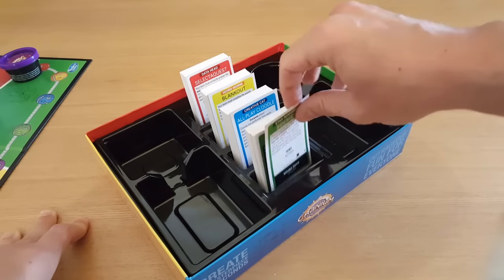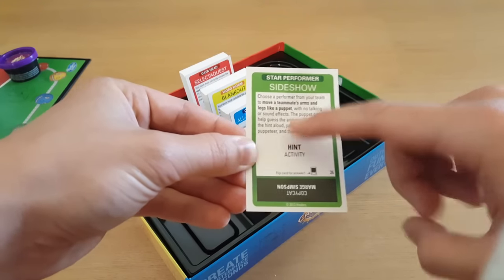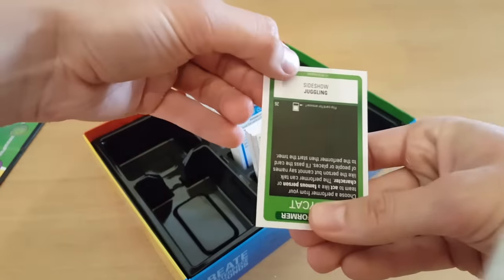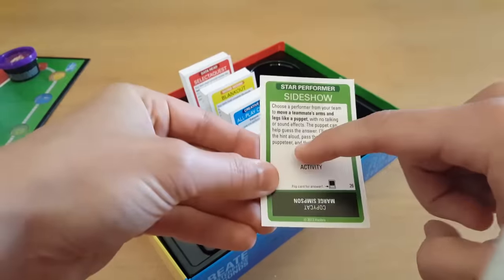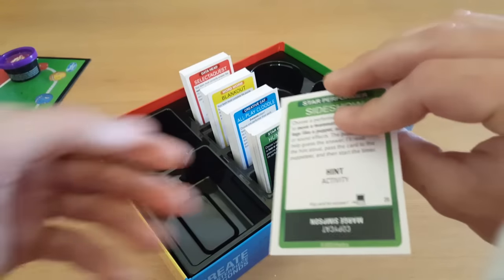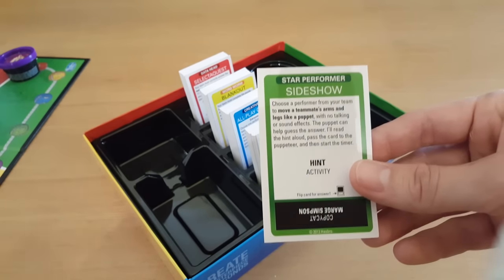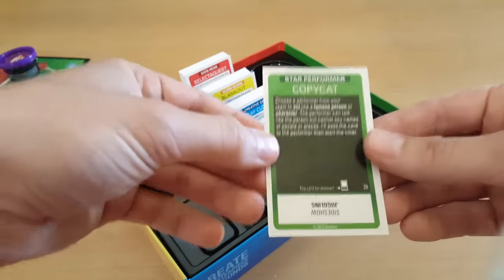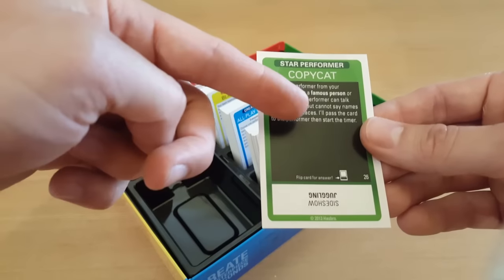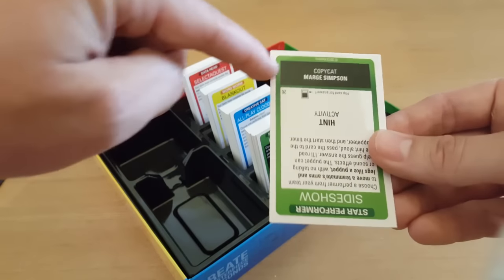Essentially what you'll be doing is taking a card - it will tell you what to do on the front, and the answer or however you solve it will be on the back at the bottom. You turn the card upside down so you can see the challenge, then the answer will be there when you flip it. The white side is easier - kind of anyone can get involved. If you flip the card over, you've got the same activity with a black background, and these are slightly harder.